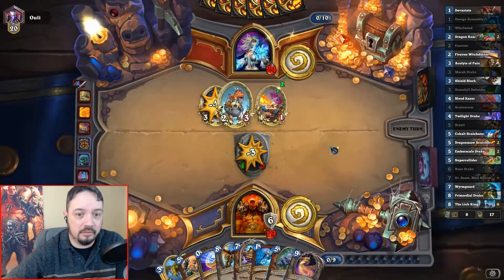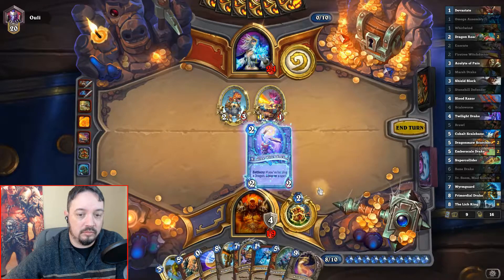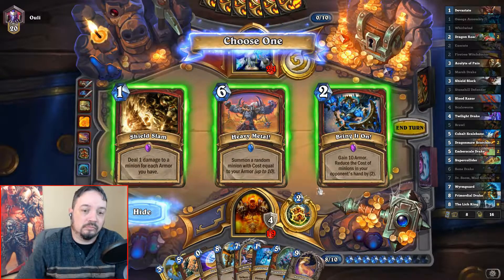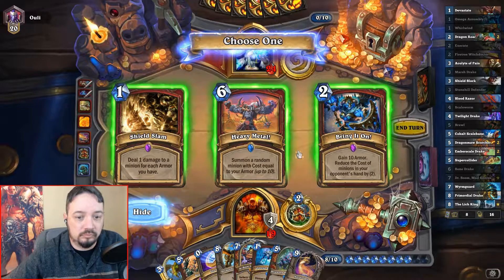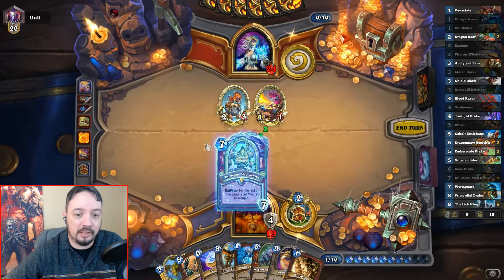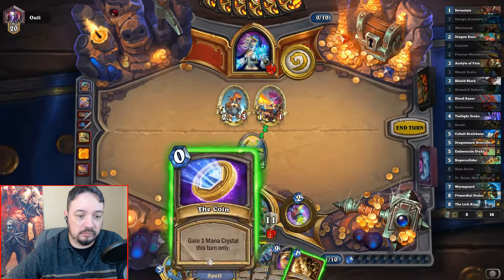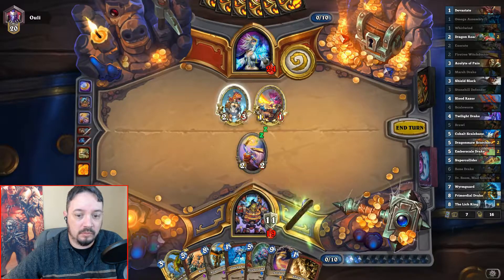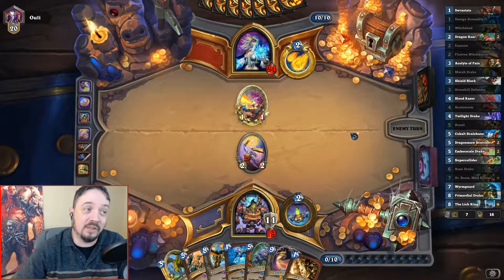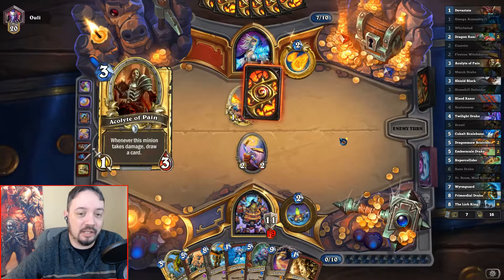I'm probably going to Boom here, actually. I'm probably going to have to Shield Slam though. Let's go ahead and Boom now while I can. Excellent Hero Power — definitely worth a coin. It was tempting to take that Heavy Metal, but he can ping and play Janelai here and remove all of my armor.